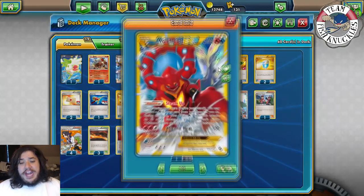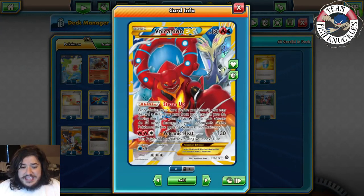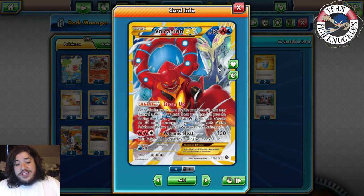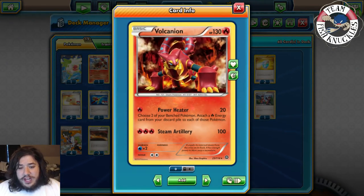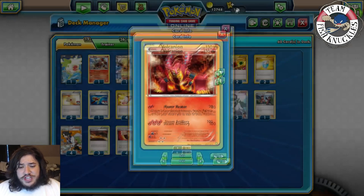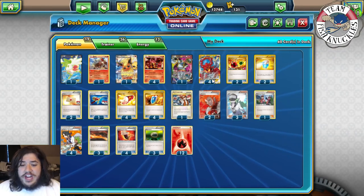The way we do a lot of damage is through Volcanian EX. It has the ability Steam Up — once during your turn before you attack, you may discard a Fire Energy from your hand; if you do, your Basic Fire Pokémon deal 30 more damage. It also has Volcanian Heat for 130, but this Pokémon can't attack during your next turn.